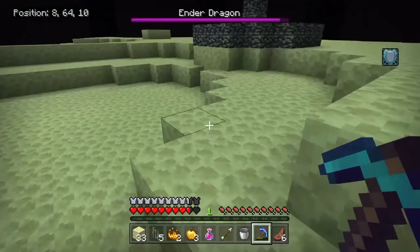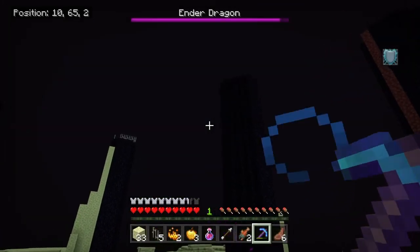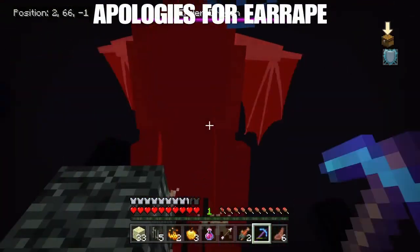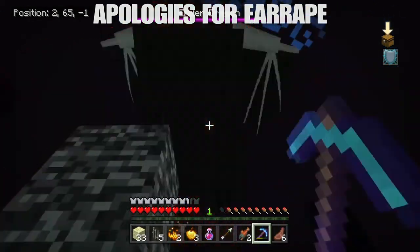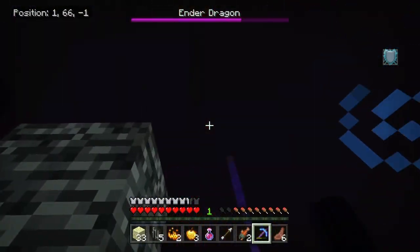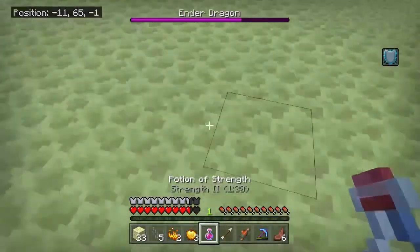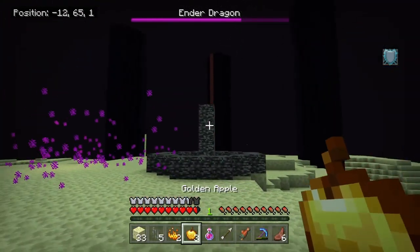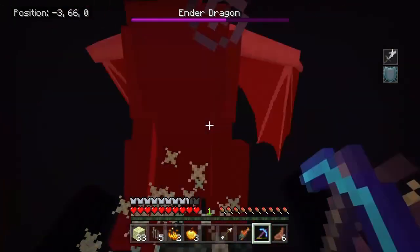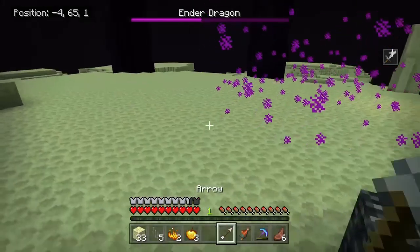We gotta somehow kill this dude with a freaking diamond pickaxe. It's gonna be very hard to do this. He's not regaining any health at all so we have all crystals destroyed. Here we go - he's here. Look at this, he's just chilling for us. Next time he comes down I'm getting my strength potion. He's coming down again - drink this! Here we go. Oh my God, look at the damage we're doing now! We're doing mad damage - he's going below half! I'm actually gonna do this, I think.